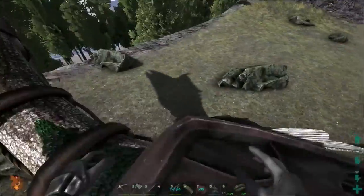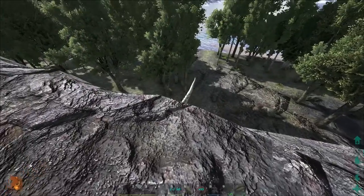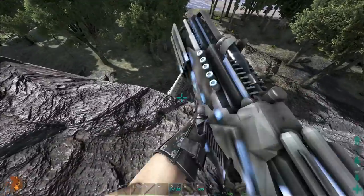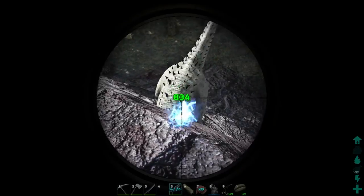Alright, welcome back. Okay, so there is an Indominus Rex right here. Can I spyglass it? Yeah, it's level 556. So it's kind of a decent level. I hope it won't fall down. Let's just knock it out.